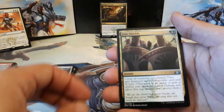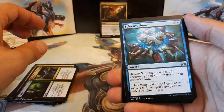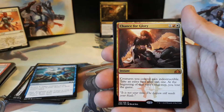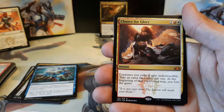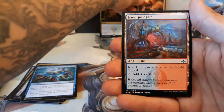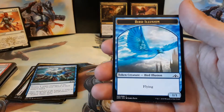Hopefully the middle stack keeps it coming. We have a Joined Shields, Status and Statue, Selective Snare, and we have a Mythic — Chance for Glory. Creatures you control gain Indestructible. Take an extra turn after this one. At the beginning of that turn's end step, you lose the game. One red and one white to cast. Our second Mythic. We have an Izzet Guildgate and a Bird Illusion.